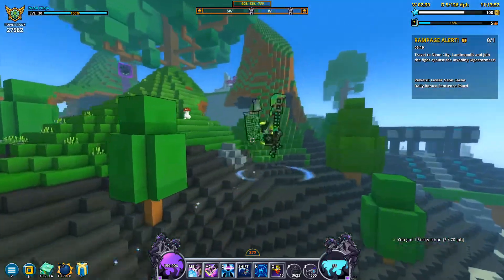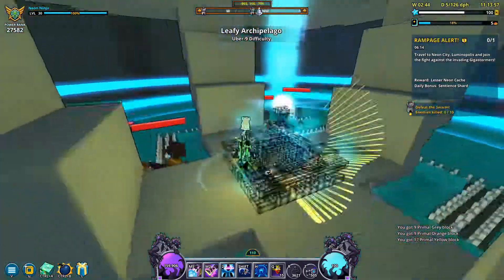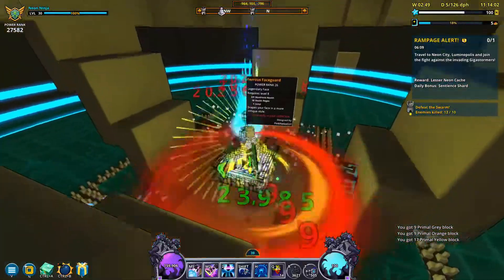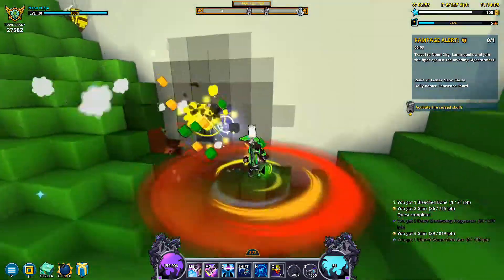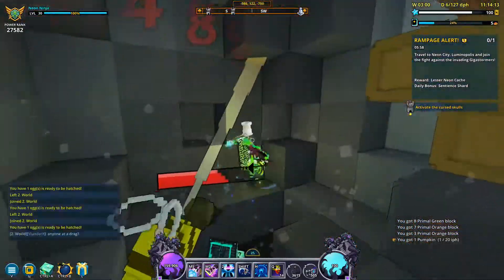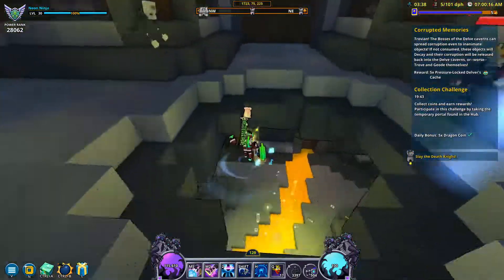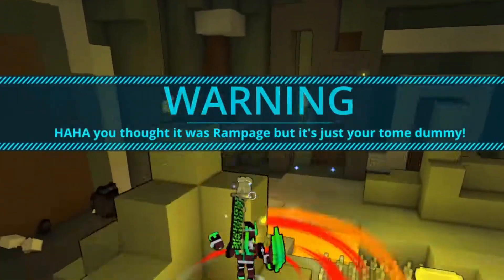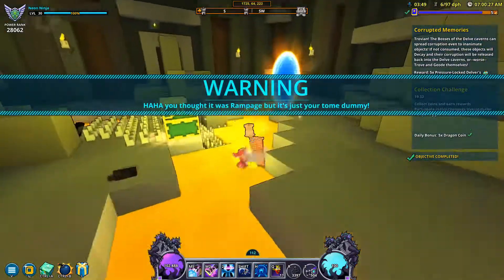The final mod to wrap up the list is a pretty helpful mod that also has some nice comedic value. The tome reminder mod makes sure you never forget to change a legendary tome again. Legendary tomes can only be used once a week before they stay equipped doing nothing at all, so if you have multiple legendary tomes you'll want to switch them as soon as they're done so you aren't wasting tome progress. With this mod installed, if you finish a legendary tome, a giant message pops up on screen saying: 'haha you thought it was rampage, but it's just your tome, dummy' — which just might be the best way to remind you to change your tome.